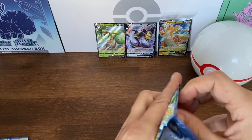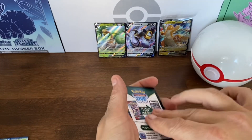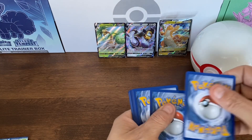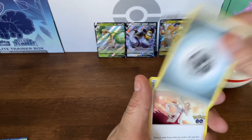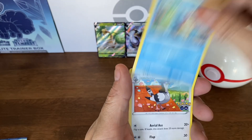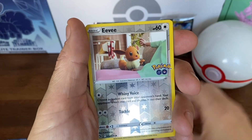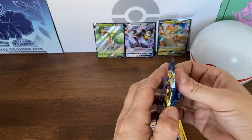Two more packs left, we need as many hits as possible. You guys got to think positive, right? Think good thoughts. Cross your fingers guys, we got two packs left. We have a holo and a reverse holo. Cross your legs! Oh, I just spoiled that one.